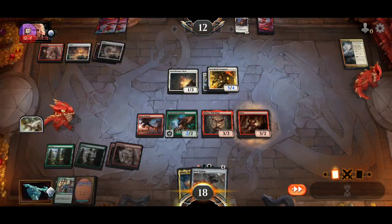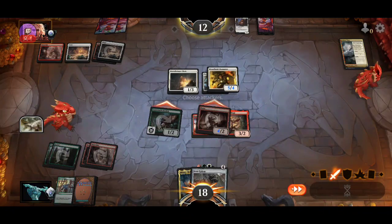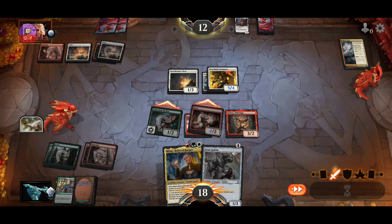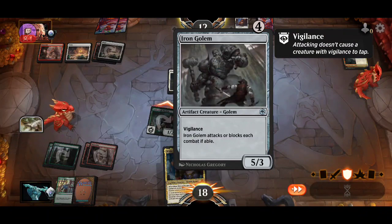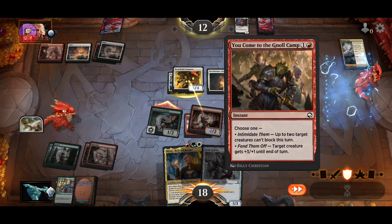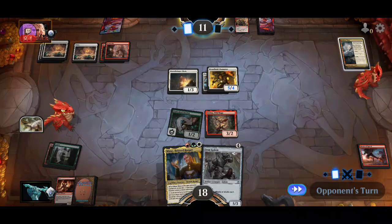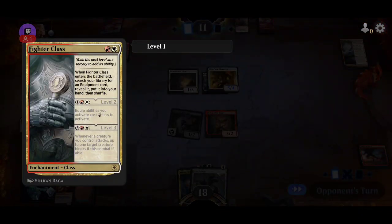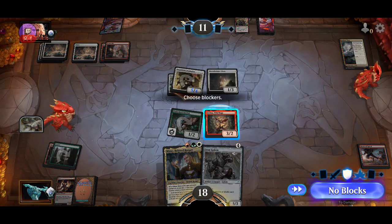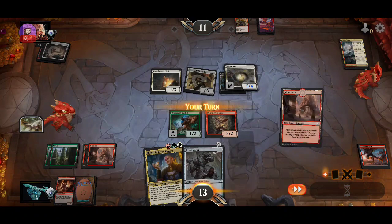I'm going to play this with this, and attack with this too. Next turn if we draw a land we can equip the Iron Golem with the haste creature and attack for a lot. Hopefully they don't have a pump spell. They're attacking with that — they don't have Digi. We need a land. Perfect, because now we can pull them into blocks.